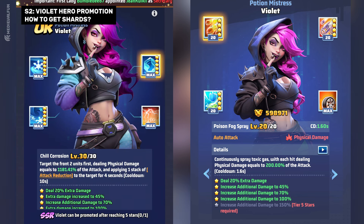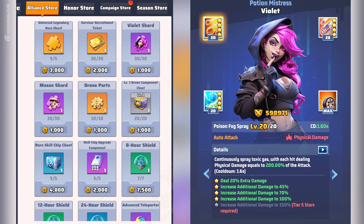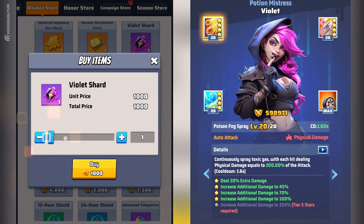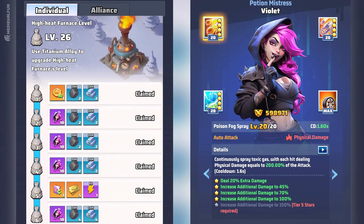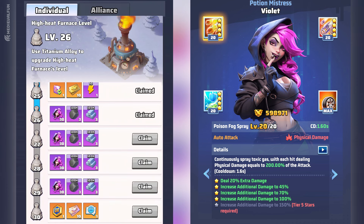So how to get Violet Shards? Besides the Alliance Store method, you can also collect plenty of Violet SSR shards via the individual goals page from almost every new level of your High Heat Furnace. You get 10 shards from Levels 1 to 19, 20 from Levels 21 to 24, and 30 shards from Furnace Levels 26 to 29.